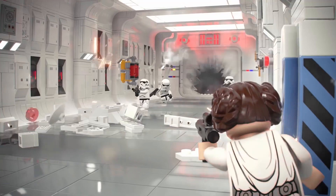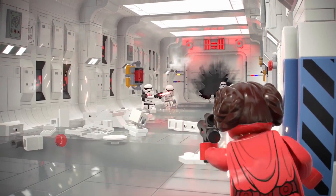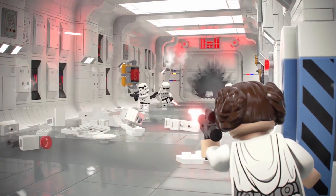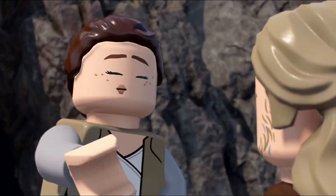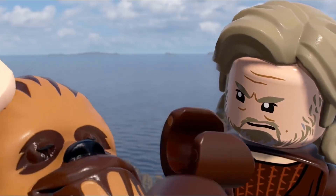Next shot is the Tantive IV. We have Princess Leia shooting down some stormtroopers. That looks like it will probably be kind of similar to the Secret Plans level from Complete Saga — that's honestly fine. The Tantive IV still looks very nice, very LEGO brick-built-like. And then the next shot is Luke talking to Rey on Ahch-To Island again, just another look at that — this is a cutscene — and you have a funny gag with Chewbacca. Very cool. Also, that's a new Luke Skywalker variant as well.